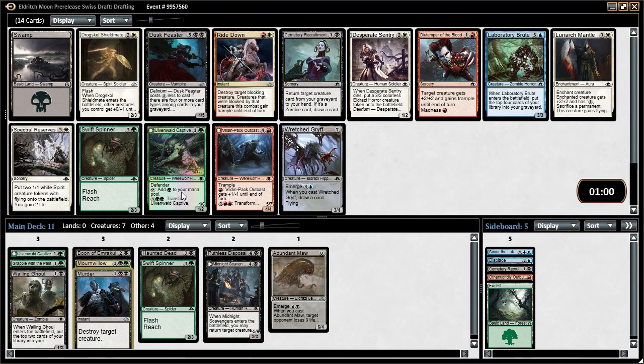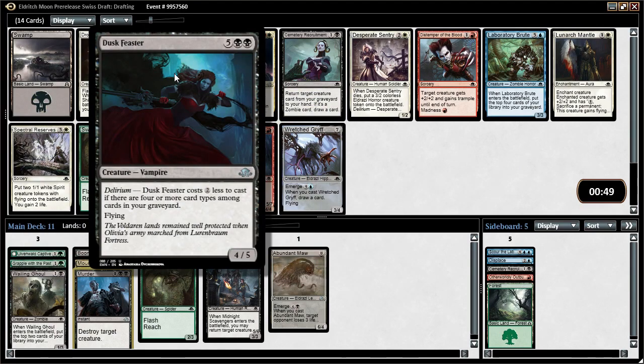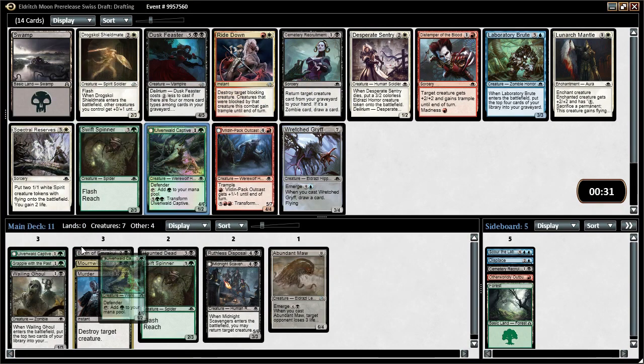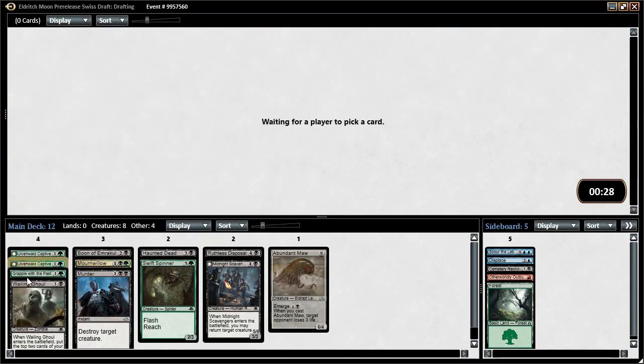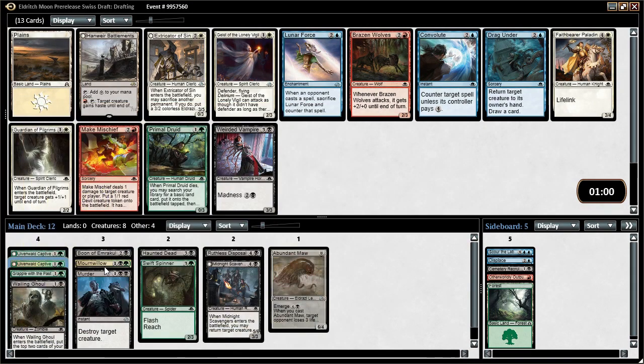Sticking with black and green, we have another Ulvenwald Captive — a good accelerant, a decent two-drop that gets big in the late game. There's also Dusk Feaster, which is a 4/5 flyer for five with delirium or seven without, which is kind of expensive. I might just take another Ulvenwald Captive here. I don't mind having double mana dorks to start off the game, and in some ways they're better than typical mana dorks because of the ability to flip in the late game.